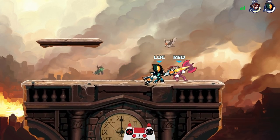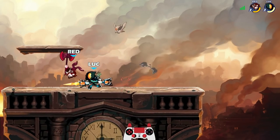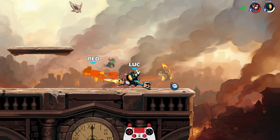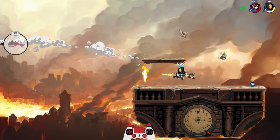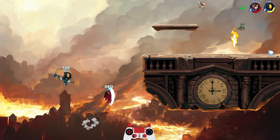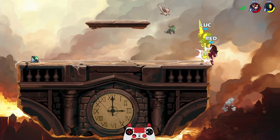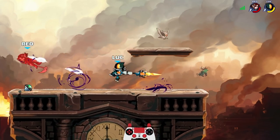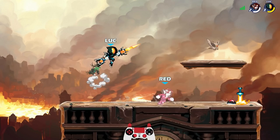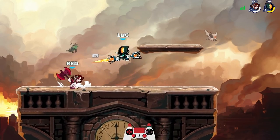We're going against Volkov — scythe versus scythe. I'm letting him get a weapon just to start it out. I love the red Volkov, it's such a nice color. Got the read on that jump — the last guy didn't like to jump but this guy does. I just realized his name is Red and he's red — I wonder if he does that intentionally. That side sig gets me more KOs than anything else because it's so fast and strong.